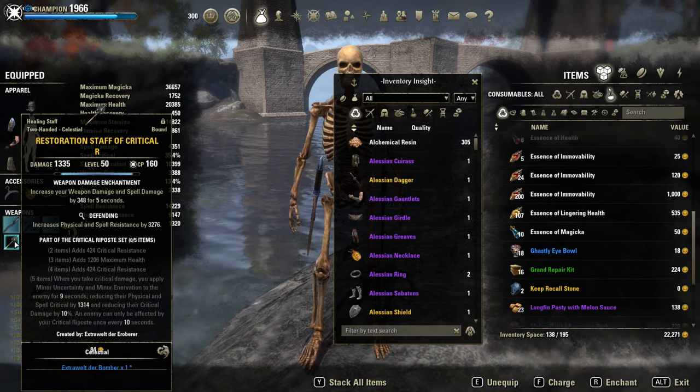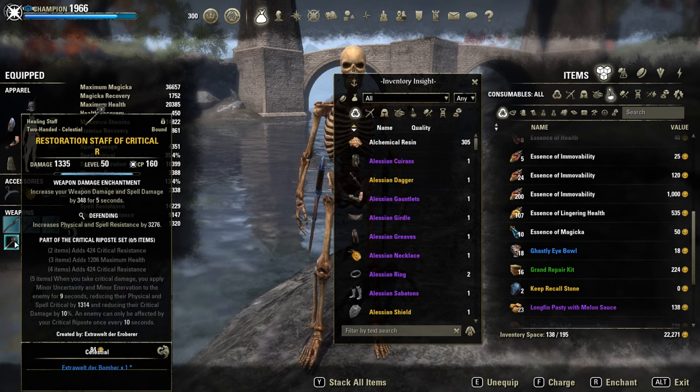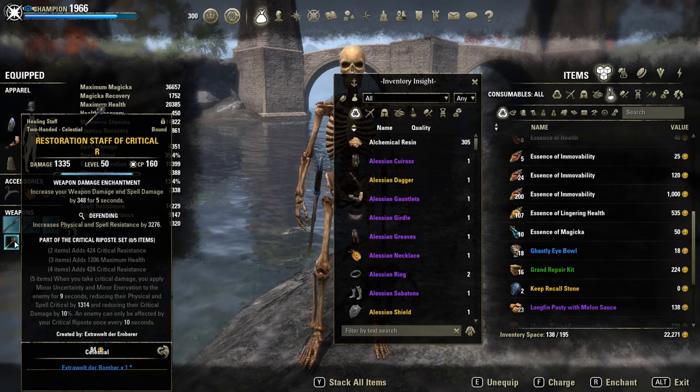On the back bar, a Critical Riposte set for extra crit resistance in Defending trait, with the Berserk Agility glyph.